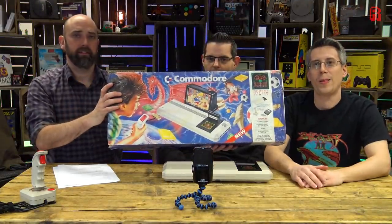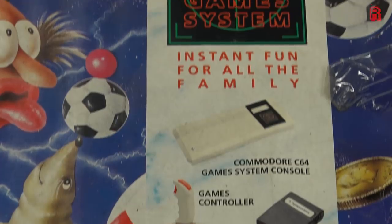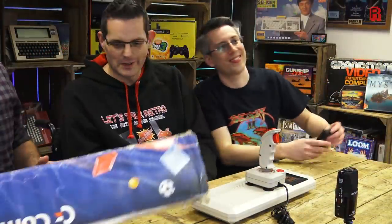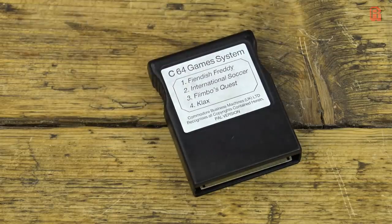The age is not bad - Commodore 64 Game System. Let's see what's on the front: 'Instant fun for all the family.' You get the console, you get the controller which is the Cheetah Annihilator. Good stick? No, not really - it's not very good at all. And it comes with a games cartridge. What have we got on there?